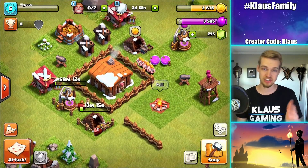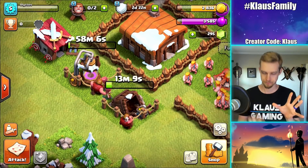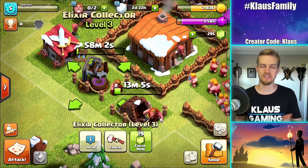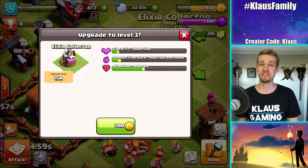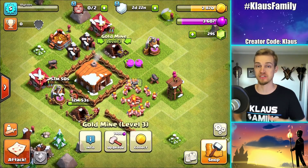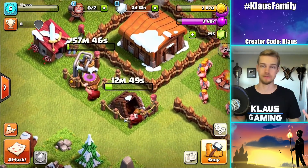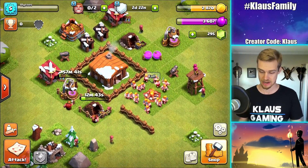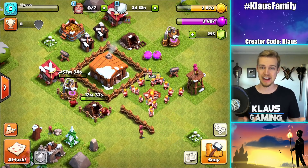I'm going to take all that loot and look at what we have now. I have 15 minutes - whoa, what happened? What the world. Okay, so Elixir Collector Level 3 - it's a one-hour upgrade. For some reason I thought I did the other one. Yeah, that one's the 15-minute upgrade I accidentally did. So we upgraded two of them to Level 3, and two of them are still Level 2. I accidentally upgraded one of the Level 3s, so that's why it's a longer upgrade. It's okay - it's free loot either way. It's just going to mess up my plan a little bit.